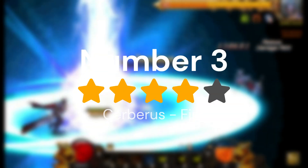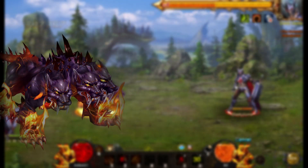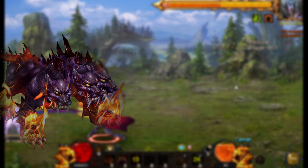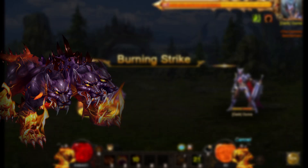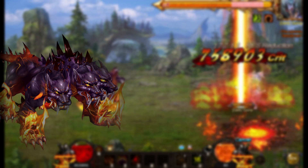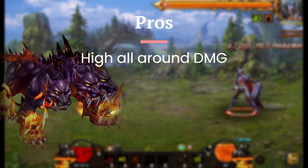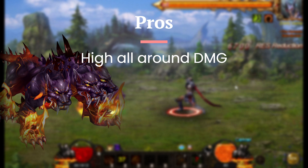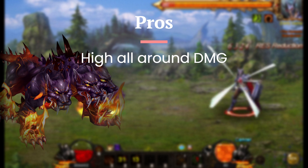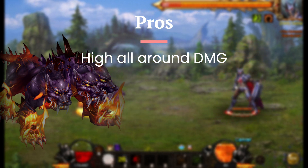Coming in at our number 3 spot, we've got Cerberus, or the Fire-type sylph. These are a hidden gem and a whole lot of people just don't go for them — reason being that this is a damage-type sylph, and if you want damage, our number 1 pick is the pick for you. The pros of Cerberus: it has extremely high damage, the second best of all the sylphs, and it hits AoE on most of its attacks. Unfortunately, the Delphic and other skills have a chance to hit 1 to 3 enemies, so it's not as reliable as you'd want from an AoE sylph, but the damage is definitely there.